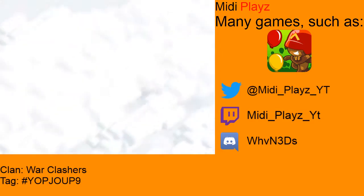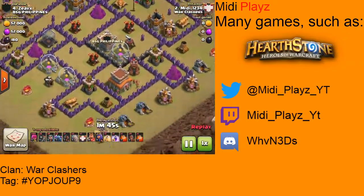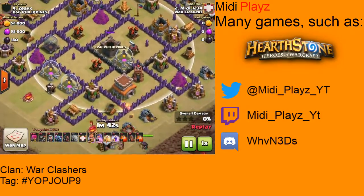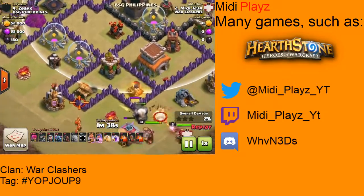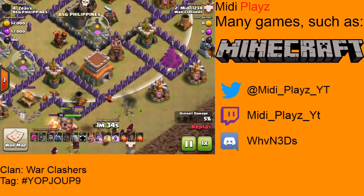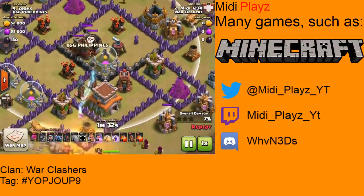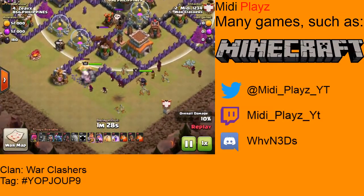We're going to watch me get a three star this time. I'm putting the Golems straight down here because I couldn't actually lure the Clan Castle — the Hog wouldn't have been able to get far enough into the defences. But it's fine, because the Wall Breakers will be able to lure it out, and the Wizards and the Queen are going to be able to easily take it out.